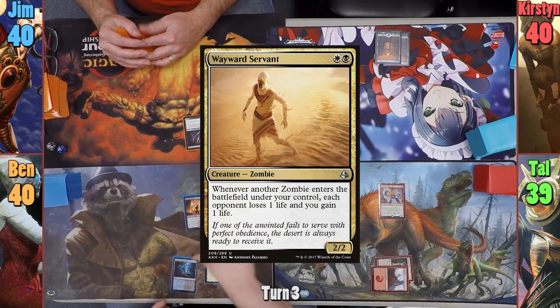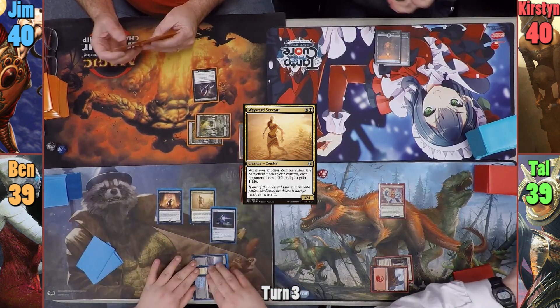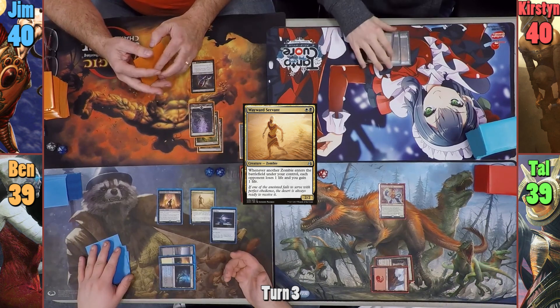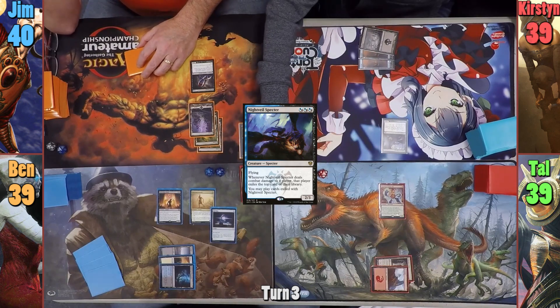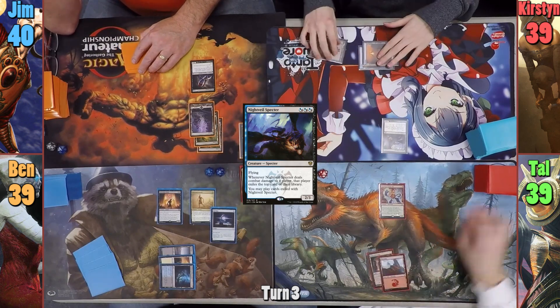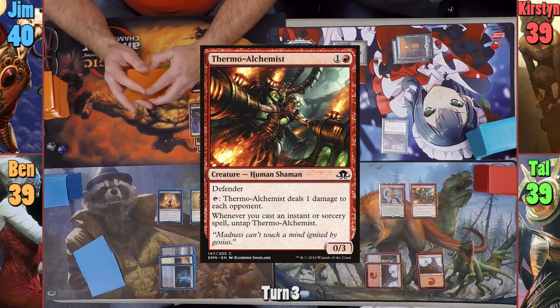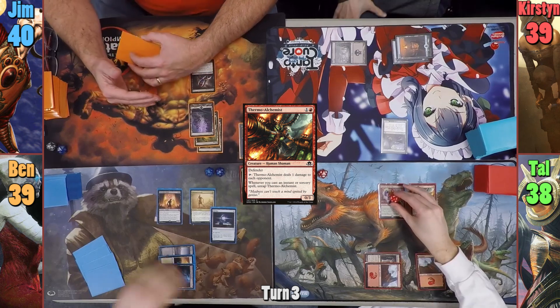Ben plays a Plains and casts Wayward Servant. He then casts a Sol Ring and passes. Jim drops a Swamp and passes. Kirsten plays a Swamp as well, and we see a Night Vale Spectre hit the field — she also loses one from the Bloodseeker. Tal plays a Mountain and casts a Thermal Alchemist, giving his Steamkin a +1/+1 counter. Tal then loses one from the Bloodseeker as it enters.